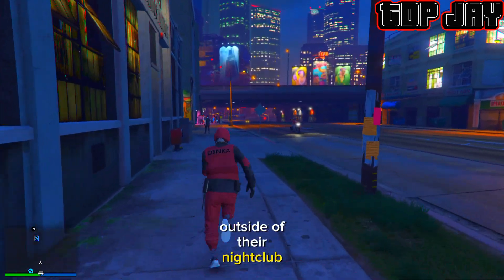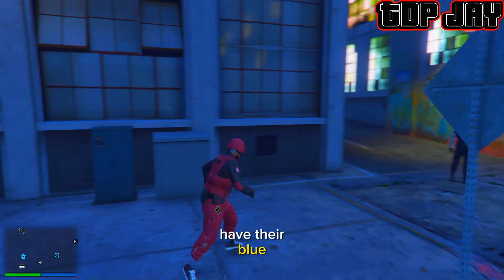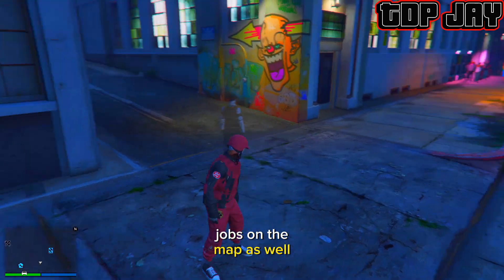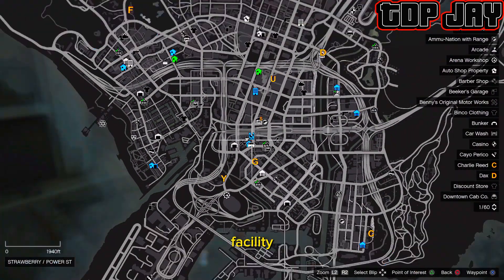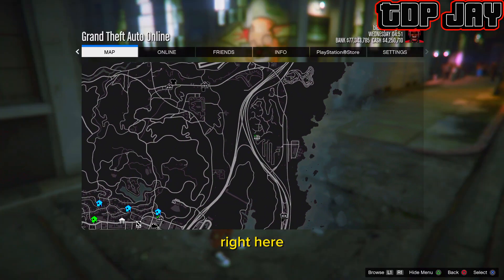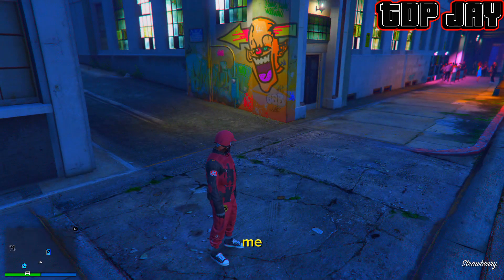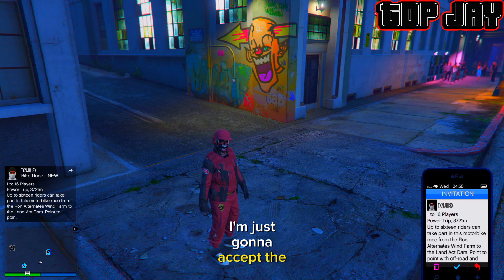Next thing you want to do is tell your friend to come outside of their nightclub if they haven't already. You want to tell your friend to have their blue jobs on the map as well, and your friend is just going to simply find a blue job close to your facility. My friend started one for me — you can't quite see it on screen but it's right there.